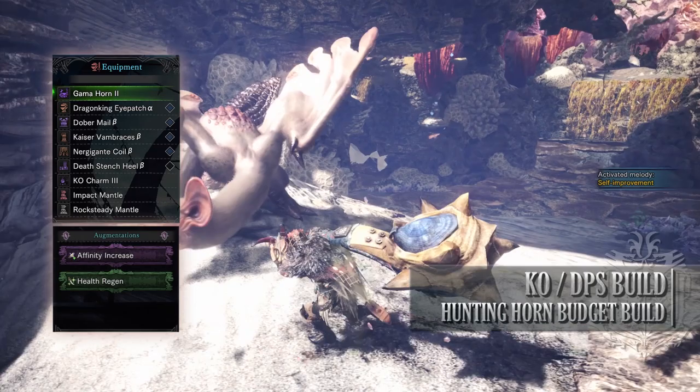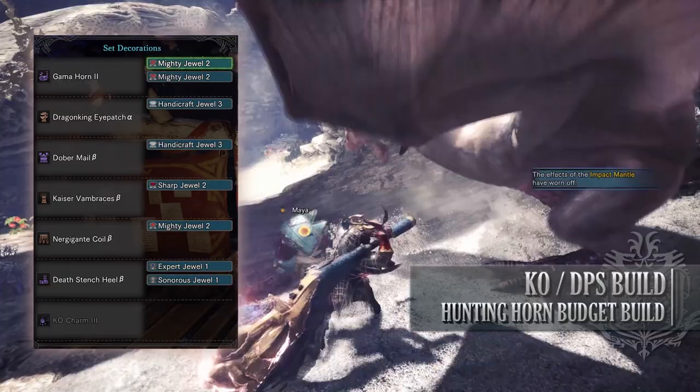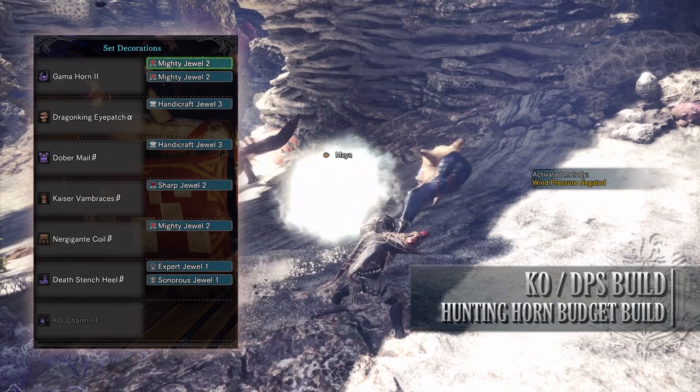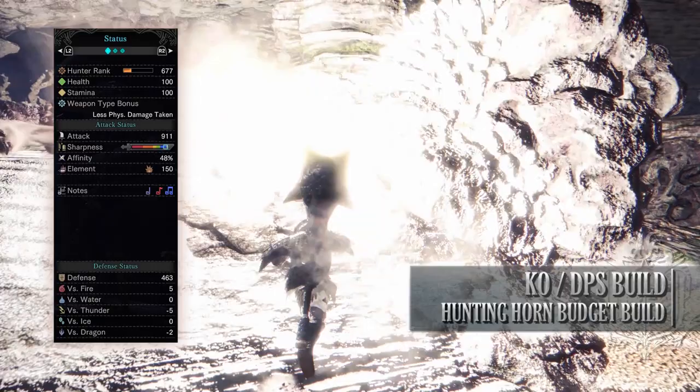As for your jewels, unfortunately there are a few tricky ones here to get, but first I would strongly recommend going for the Sonorous Jewel to boost the amount of time our songs are active. Afterwards I've gone for Handicraft Jewels to allow us to get to White Sharpness, Mighty Jewels to allow us the Maximum Might skill, a Sharp Jewel to provide Protective Polish, and finally an Expert Jewel. If you've done what I've done here, you should have a build with 100 Health, 100 Stamina, 911 Attack, White Sharpness, 98% Affinity so long as you're going for weak points and have maximum stamina, 150 Blast Rating, with a decent defense especially against fire, but you're fairly weak to Thunder.